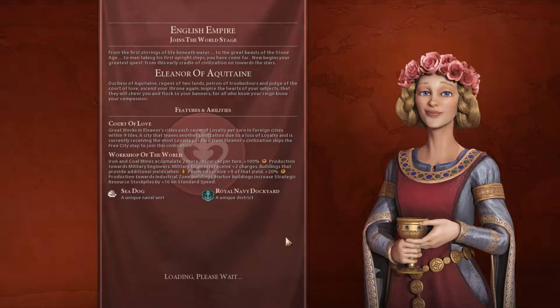How is England now with the new changes in the patch? I think there are some buffs, because Eleanor of France is a lot stronger than Eleanor of England, so probably with the new changes it's going to be more balanced. Great works in Eleanor's series cause plus or minus one loyalty to foreign cities within nine tiles. A city that loses loyalty to no civilization skips the free city step to join your civilization — so you can basically conquer cities with loyalty if you are Eleanor.